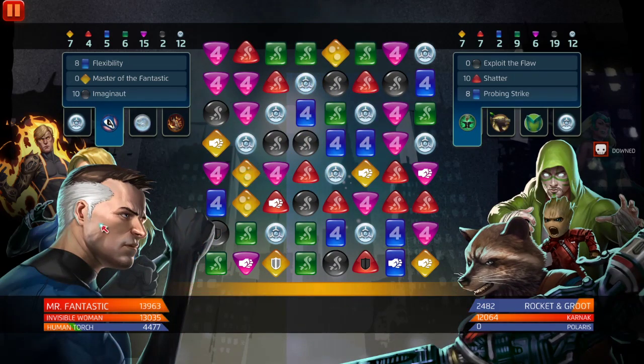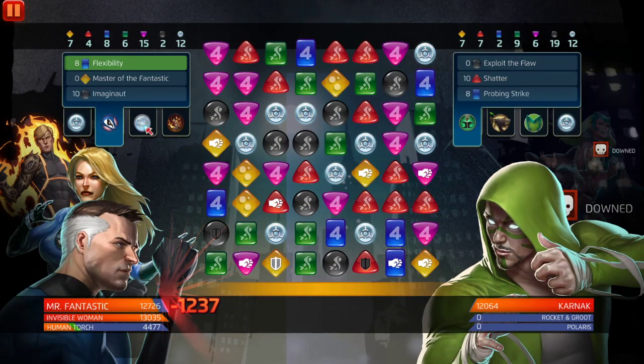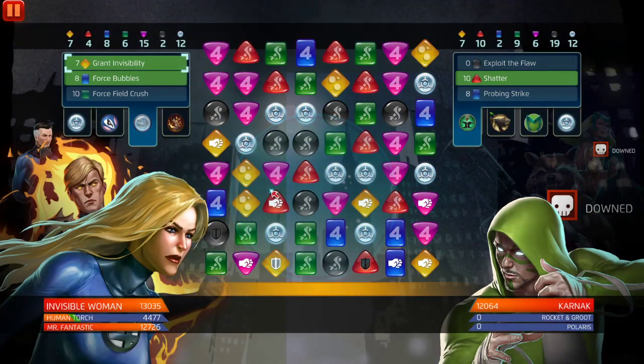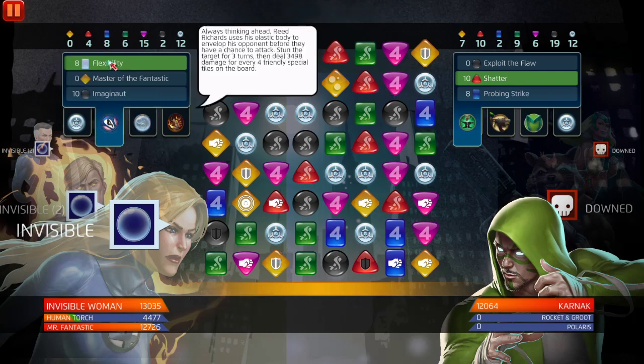Assuming you put Mr. Fantastic at 5-3-5 with his black ability at five, just pop off with Human Torch's green and Invisible Woman's yellow, then insta-nuke. It's a nuke plus stun — or you could just stun and deal a lot of damage when the board's filled up with your attack tiles and special tiles in general with Mr. Fantastic's blue. We got it — three thousand for every four. We're invisible, so one-two-three-four, that's three — one-two-three-four, that's six. Six thousand plus.